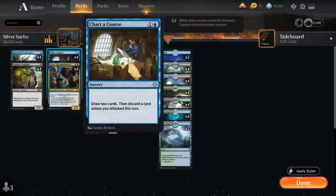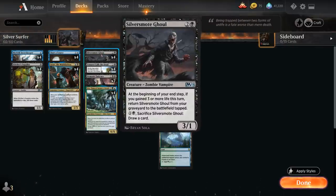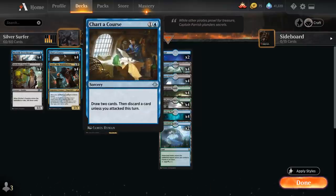We've got the full playset of Chart a Course to draw two, then we have to discard a card unless we've attacked this turn. Sometimes we actively want to discard cards — if we have a Silver Smote Ghoul stuck in hand, we're happy discarding it so we can get it back from the graveyard for free. Other times we can just use this as a 2-mana draw two.